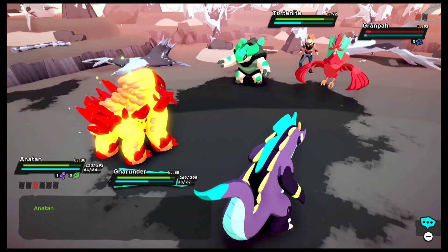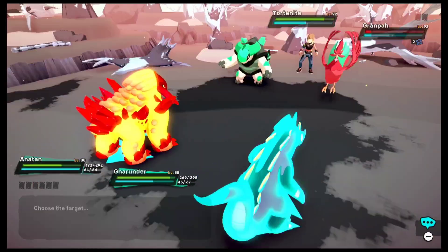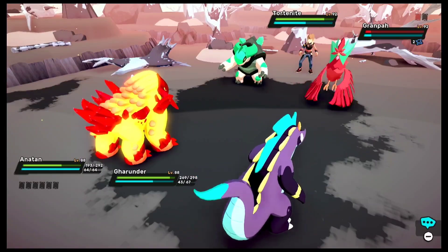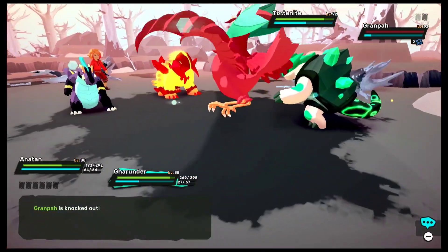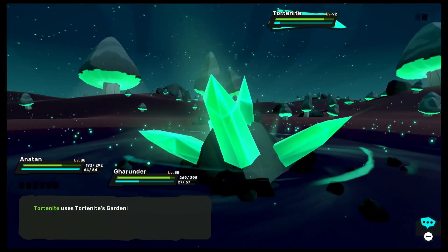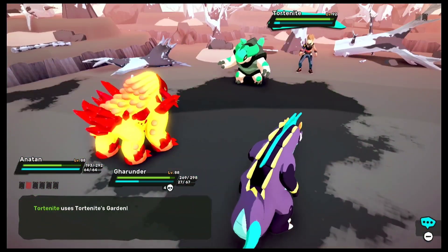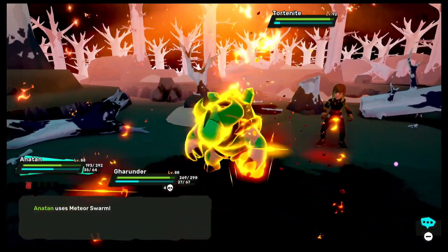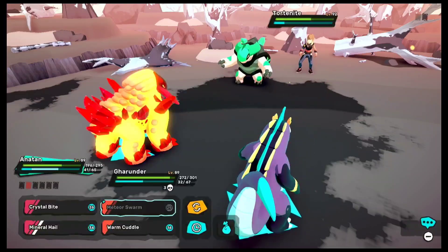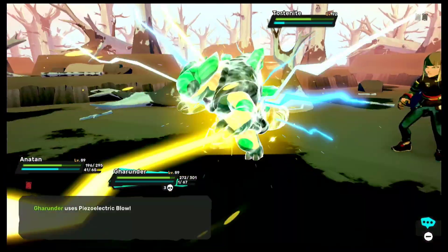Got hit by Toxic Gas, which is unfortunate. I thought I was going to take it down in one hit, but I guess not. Let me focus on taking them down this turn — I believe I can take down at least one of the Temtems, which I do right here. Totonite is a bit more complex. We see Totonite's Garden, which is a pretty unique move that looks super cool. But I believe it's pretty strong, so I do have to go with a powerful fire-type move.